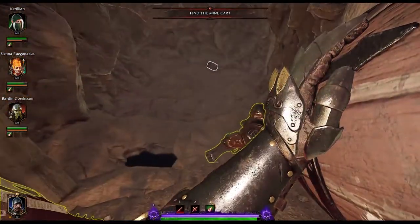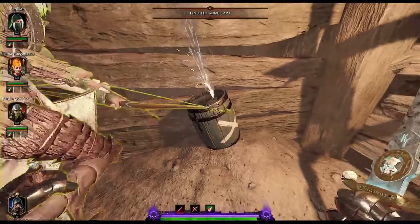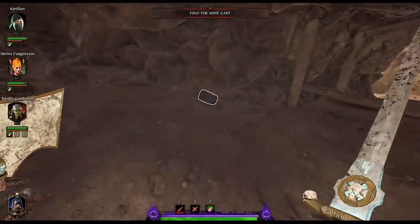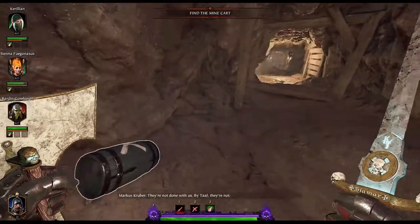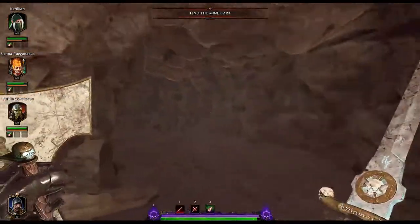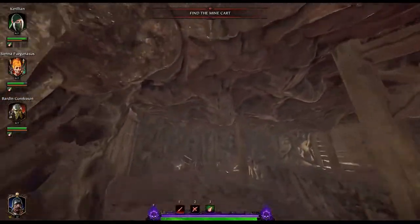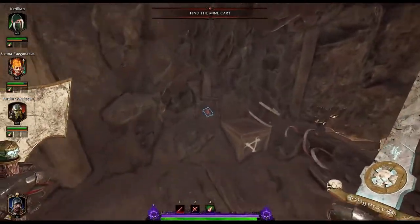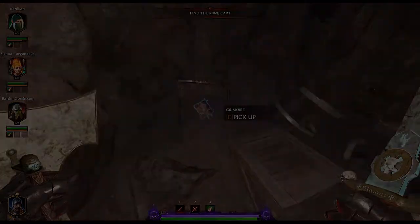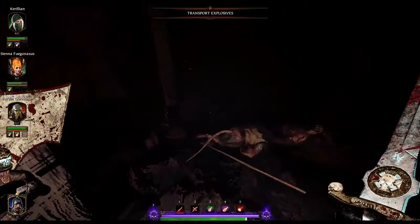As you bring the barrels over here they will glow, showing you can place them in. At the time of this video, only the host can place them. When you throw either barrel it becomes a blue barrel, leading me to believe you are supposed to bring this barrel — so if the other one gets deleted in a future patch, we know why. Once that barrel is blown it'll open up a secret back room. Run in, go upstairs, and you'll find your first grim just laying on the side.